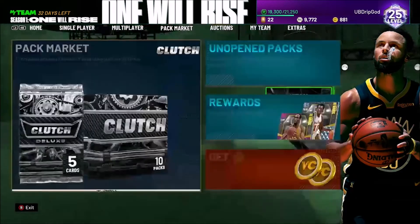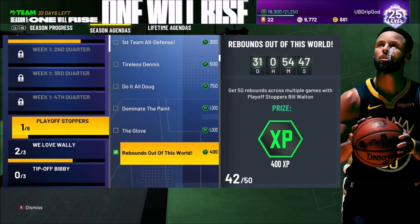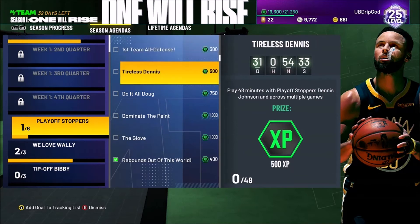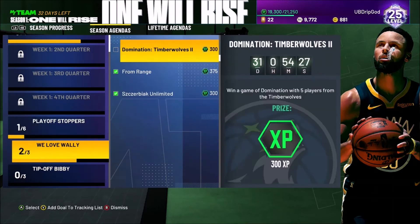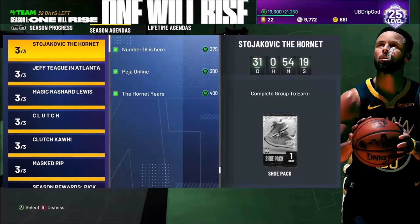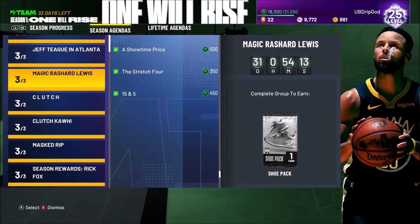For challenges, I'm currently going after the Playoff Stoppers. I got 50 rebounds with Bill Walton and right now I'm five out of 15 for the Tony Allen challenge. When I finish the Tony Allen I'm going to sell him back and then try to get Dennis Johnson or Doug Christie — they're expensive. What I do is get cards specifically for the challenges and then sell them back. I've sold Wally back, and also cards like Stojakovic, Gasol, Jeff Teague, and Rashad Lewis.